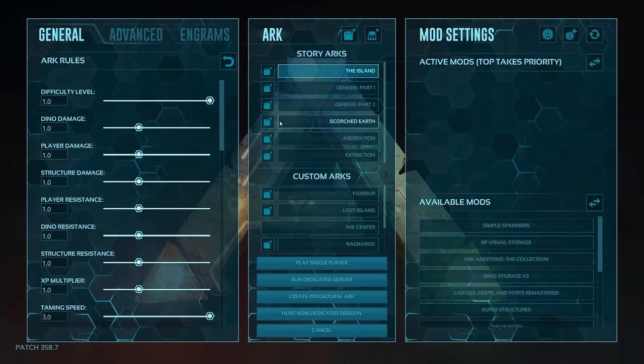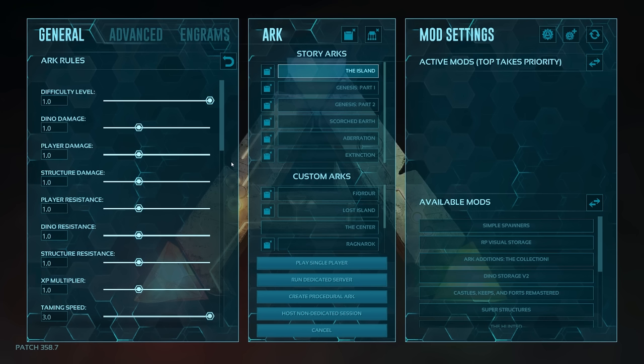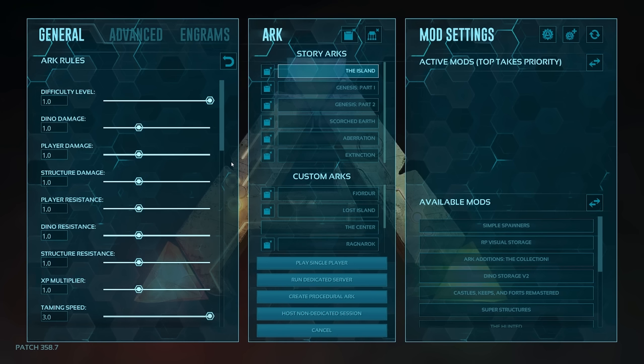When you're first opening this up for the first time, you will not have any of these little boxes on the side. These are your save game files. If I were to click that, it would delete my island save game. So you want to make sure that you only click that button if you want to start over from scratch and want all of your progress wiped — it deletes the save file you have inside your save game.